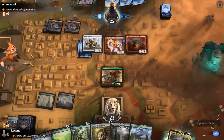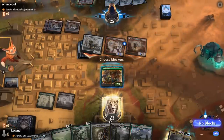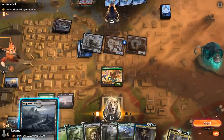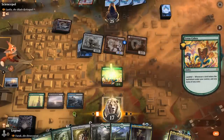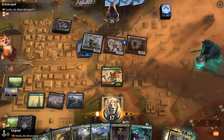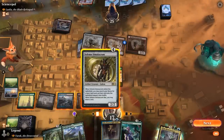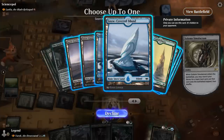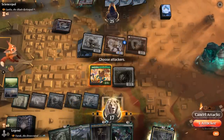Opponent plays Stormseeker, another nice haste creature, but we get to keep our Cobra. I can play a land and then Solemn — if I Explore first we should still have the mana to play Solemn afterwards. I could go for Guardian Project, but I think I just want the extra blocker in play. We get a second blue source. Then I'm not planning to block with Cobra, so I attack with it.